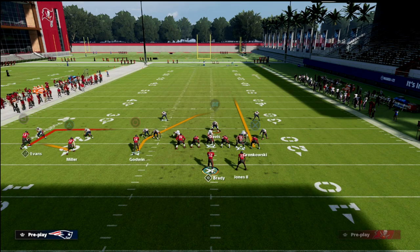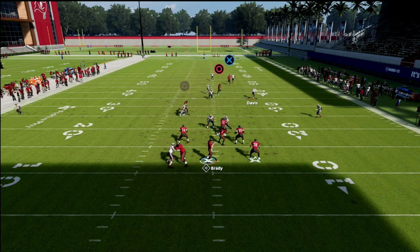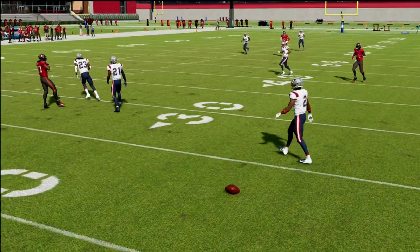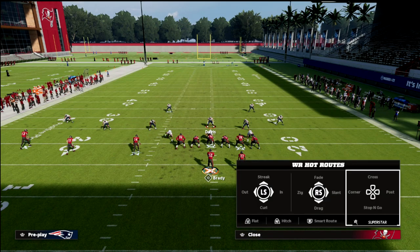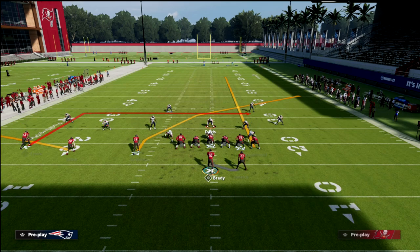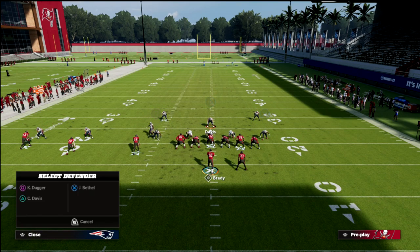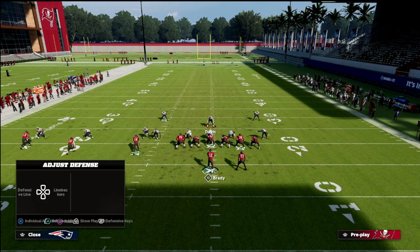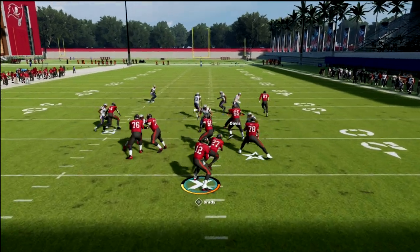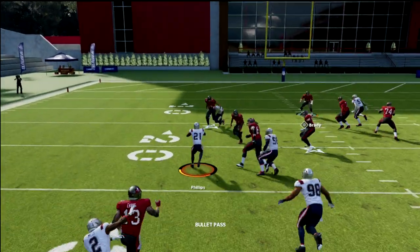Your primary responsibility with this is any deep crosser from left to right. You're going to carry it and then come peel back. Notice how this defense really stops those little baby in-routes that are so popular out of trips tight end. Another concept this stops — and this is another reason why this defense is so powerful, specifically against trips tight end in — is the deep dig route. That deep dig route is basically a check down, and you're going to carry the crosser. It's going to be a bait, and I'm telling you right now, you're going to get more picks than you think on that.